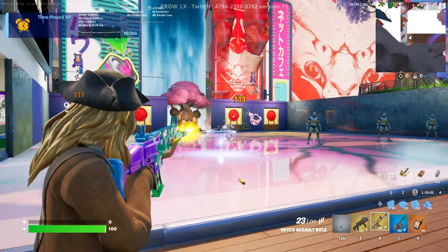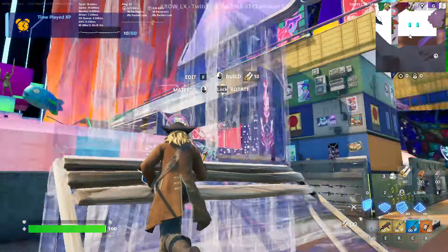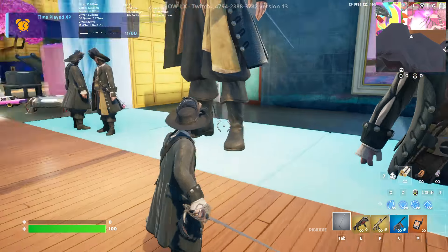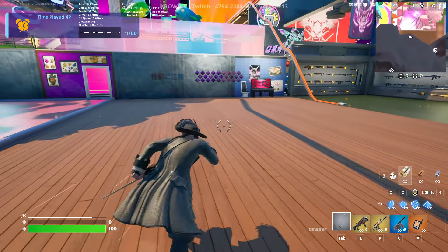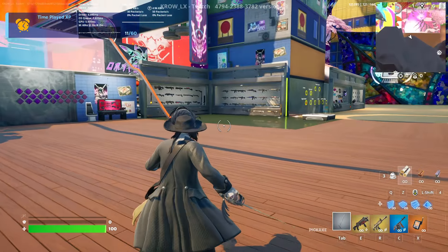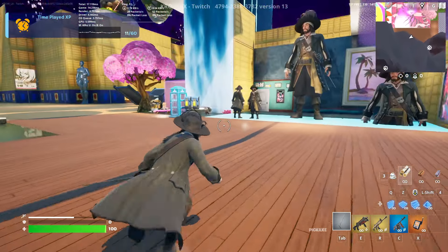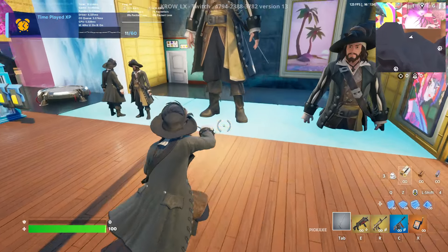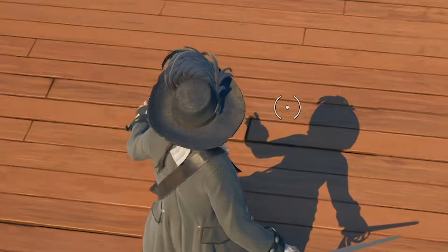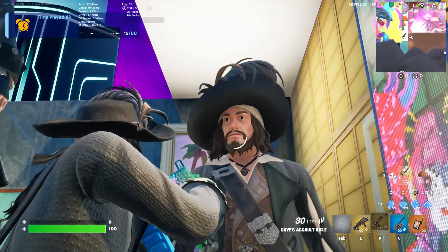Last but not least, Captain Barbosa. Quick rundown from the top, side to side, quick sprint, quick slide, quick mantle, and a quick jump. I love the sway on his coat — you can see a lot of details on it, and it moves nicely when he runs. He definitely has that realistic kind of vibe. I love the feather on top of his hat — they did a great job with this skin.